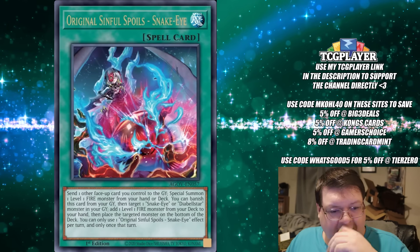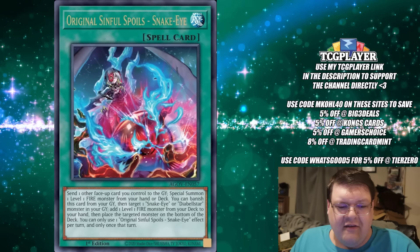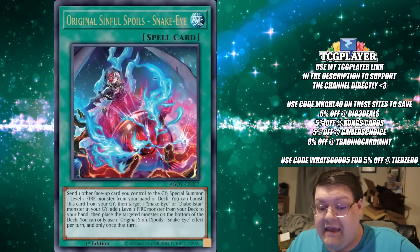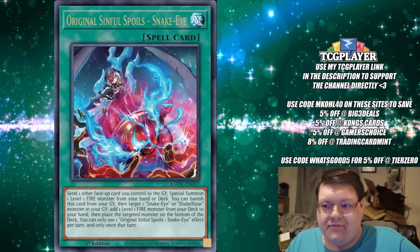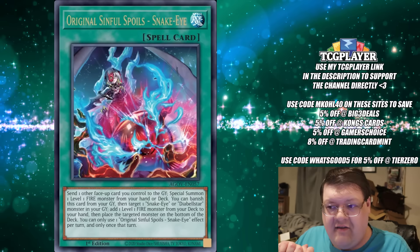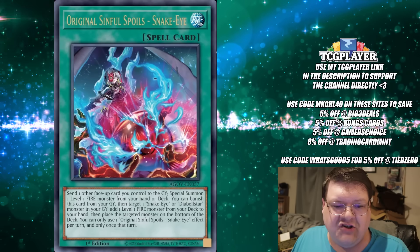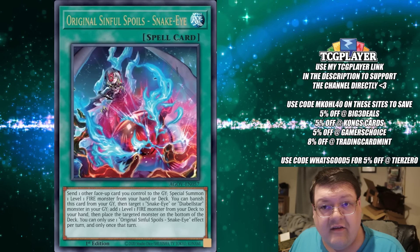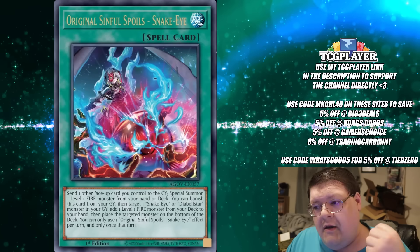The Snake Eye card that does matter here is the original Sinful Spoils Snake Eye. It lets you send one face-up card you control to the graveyard to special summon a Level 1 Fire monster from your hand or deck. Trust me — this card is nuts. This is the thing that bridges the entire deck together and is going to send Rescue Ace off a cliff. It's an ultra rare, and a lot of builds will only play one, so if you want to pick up a Quarter Century Secret Rare of it, it will be very available to you.